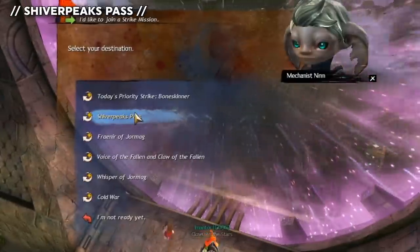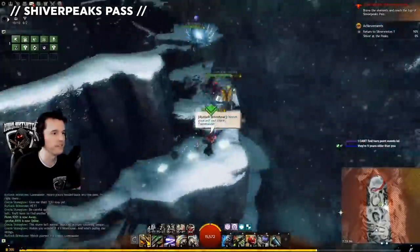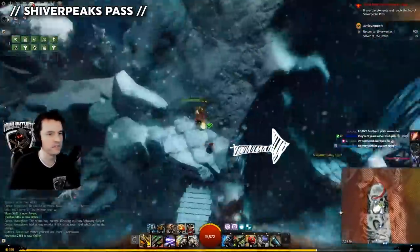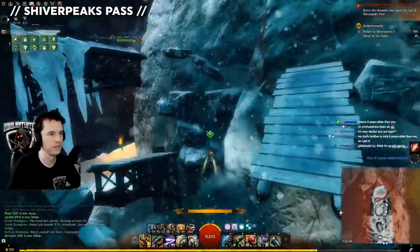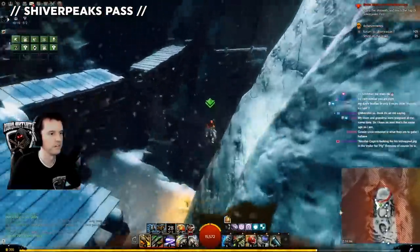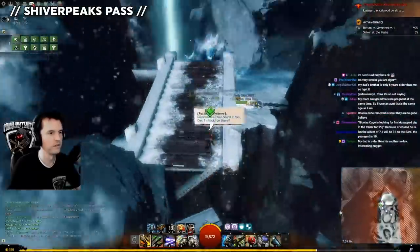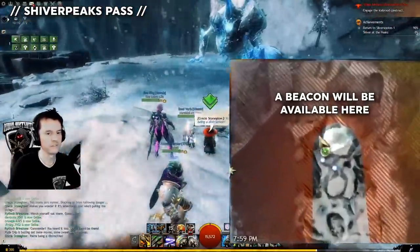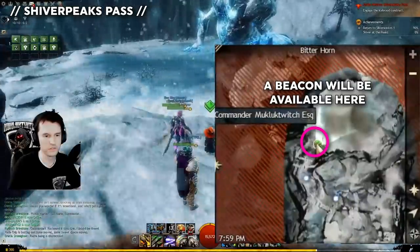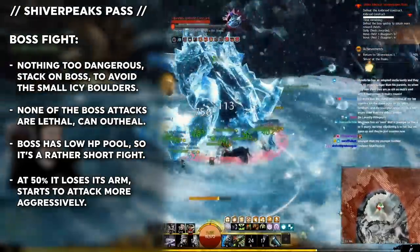Shiverpeak Pass. Run in, dodge or use stability through the giant boulder and start the small jumping puzzle. Jump up to here, glide across — you can skip half of this. Jump up and glide around the right wall to skip most of the rest. A few more small jumps to the end. After someone has made it there, the beacon lights and other players can use it like a waypoint to port to you. Get the boss's hit points to zero — he seriously doesn't have a single dangerous ability worth mentioning. He just pushes you around.